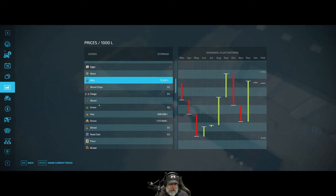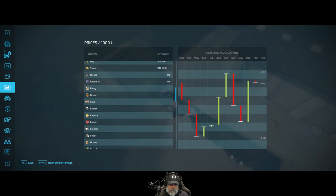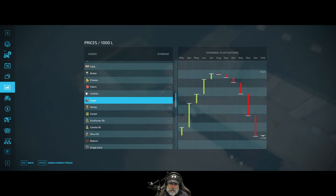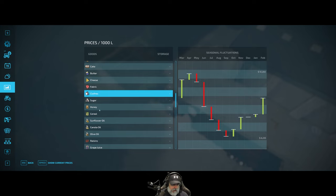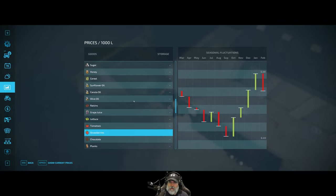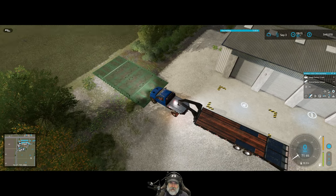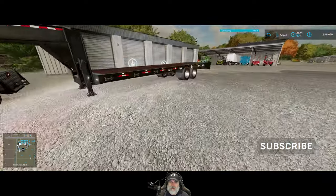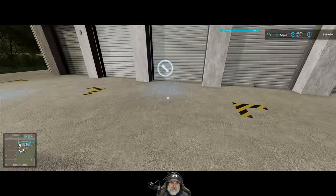We're going to sell cake, butter, and cheese - those three. And milk - basically all of the dairy stuff and cake. Let's come over here and get stuff started spawning.